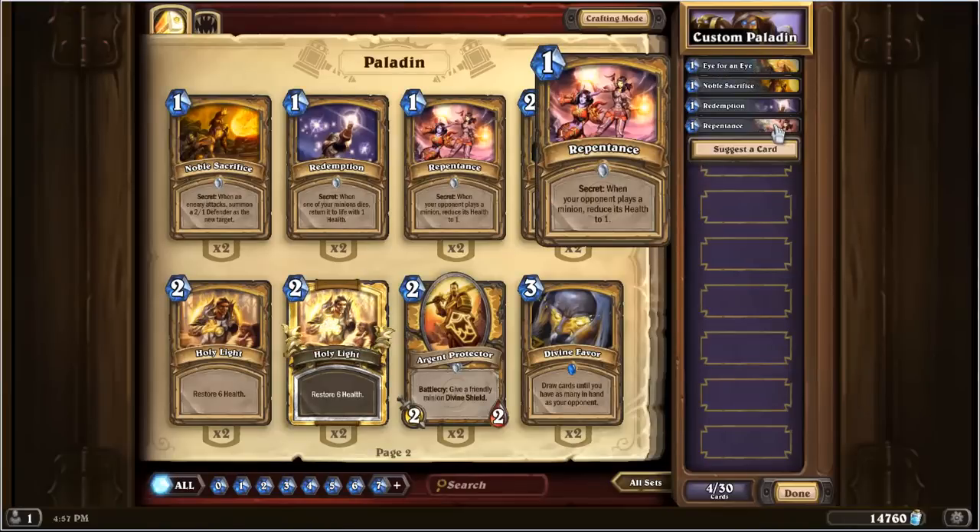Another paladin secret is Repentance. What this does is it triggers when an opponent plays a minion from their hand and it sets that minion's health to one. Note that it only affects minions played from the hand — so shaman totems, paladin recruits, or creatures that come back to life like the Harvest Golem will not trigger Repentance. Only a minion played from the hand will trigger the secret and have its health reduced to one. This secret is also really bad unless you really know what you're doing, so don't play with it.